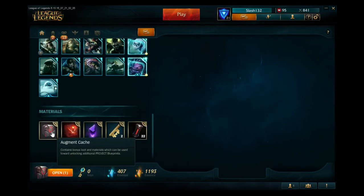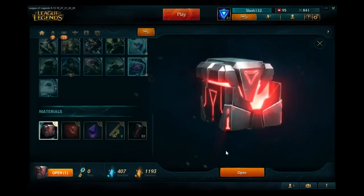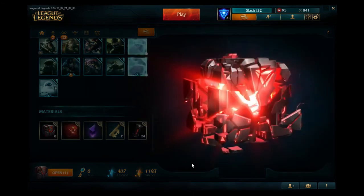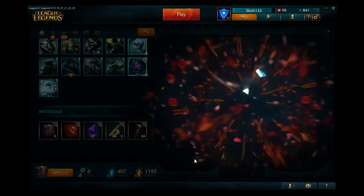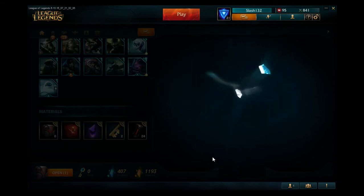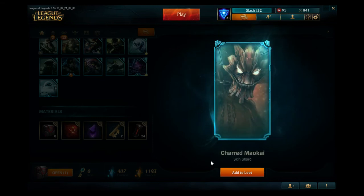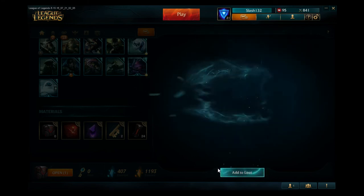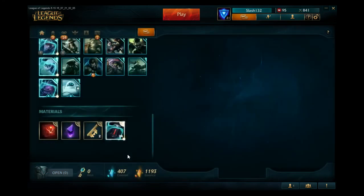Alright, we got this last one, guys. Let's hope we get something decent, let's go. Dr. Mundo champion shard. And Maokai — okay, he can be a little asshole too. Two Project Cores, alright.